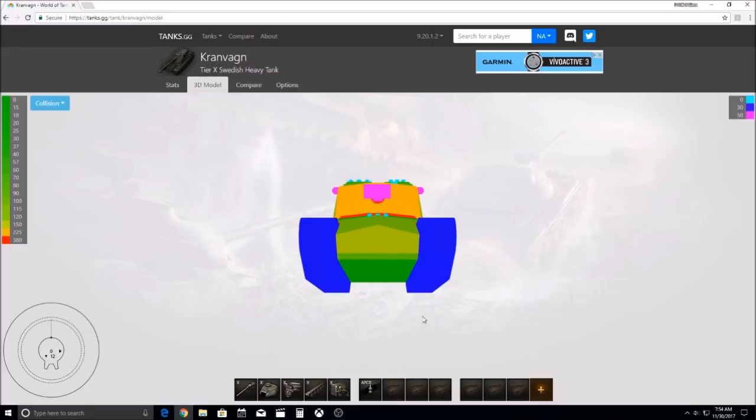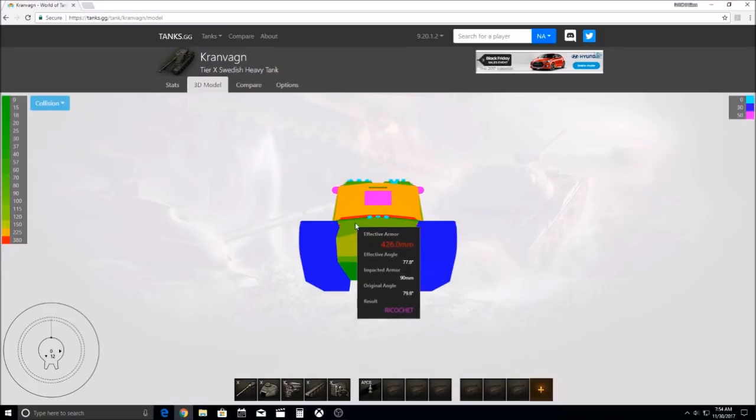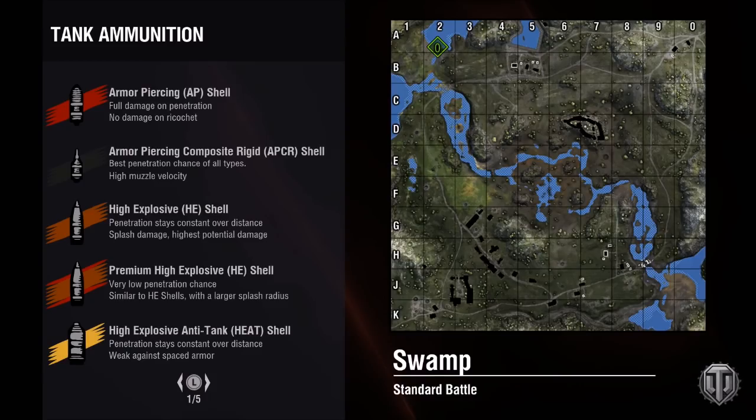The Emil can block pretty much any APCR from any tank destroyer except for the Death Star. It's the HESH that destroys this vehicle. You can see that in a hull-down position this vehicle has crazy thick turret — you aren't penning any of this if you can get it into a really good position. If you can get a cheeky shot off and hit those hatches, that is the only place you can hit it, which is why you might see people moving back and forth to make it very hard to hit.